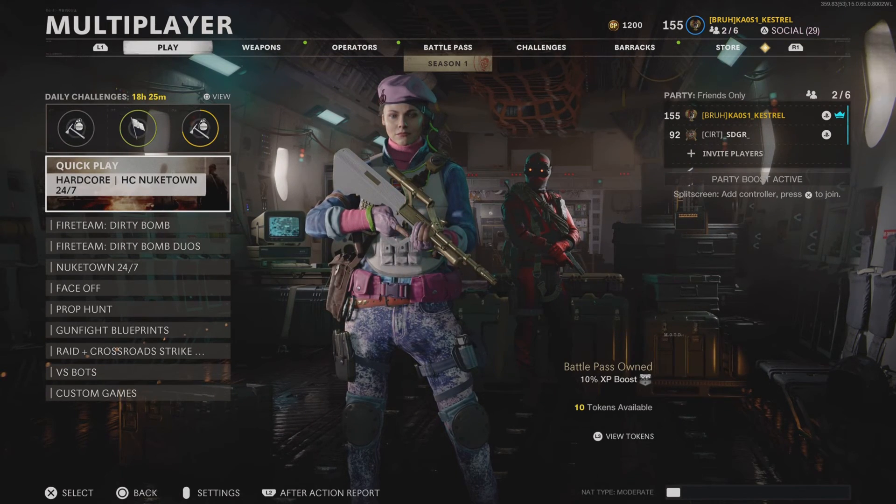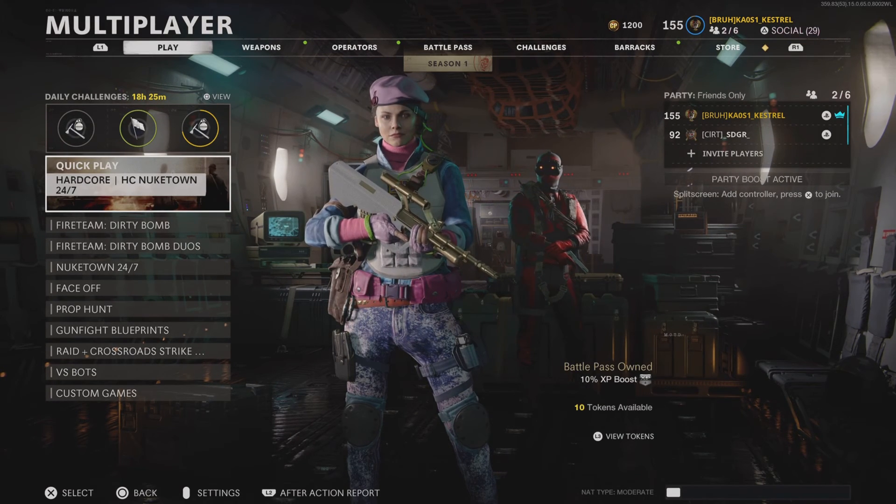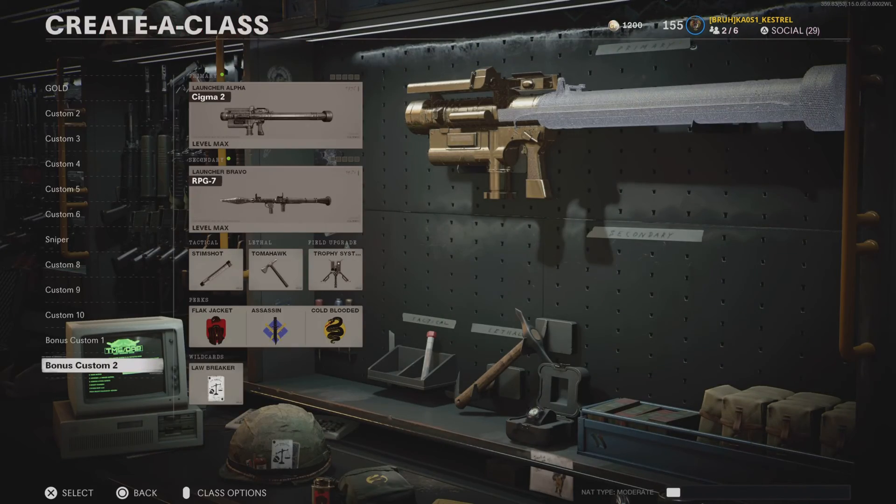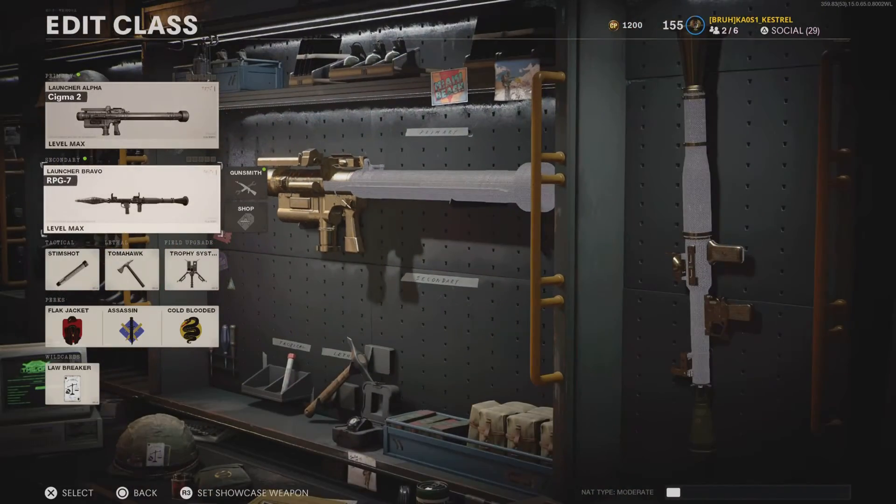Hi guys, Zeny Kestrel476 here. As you might have seen in the video which came out just before this one, I have actually got my RPG in gold, meaning that I've now got the Sigma 2 and RPG, both of the launch weapons in gold.